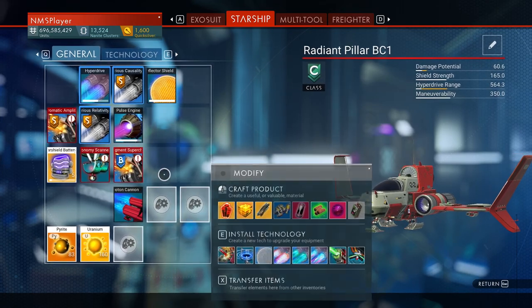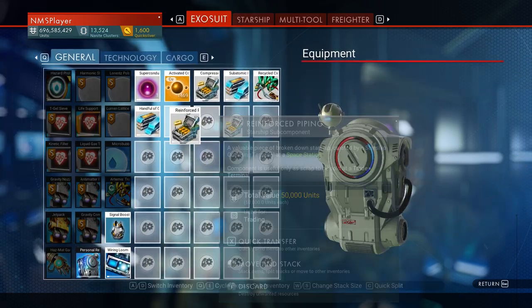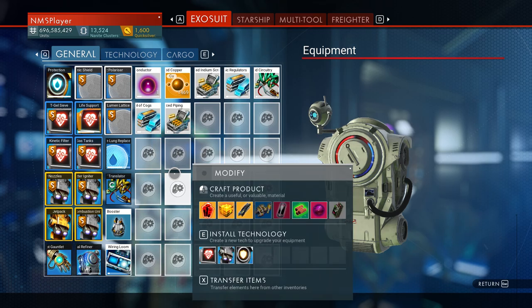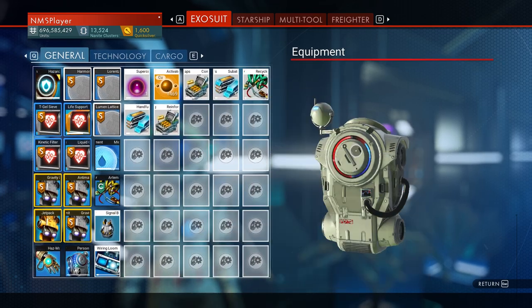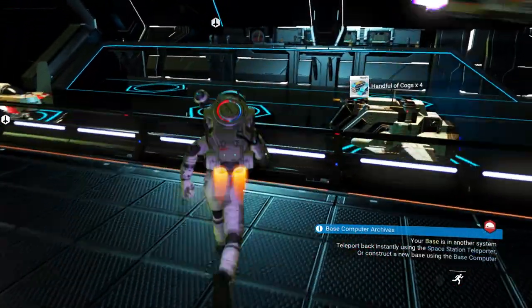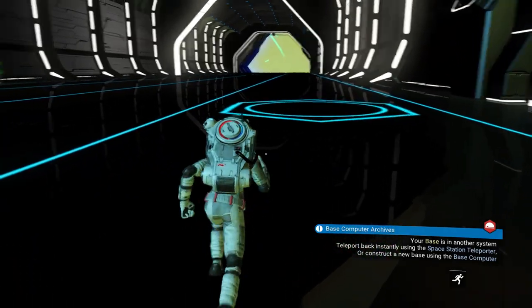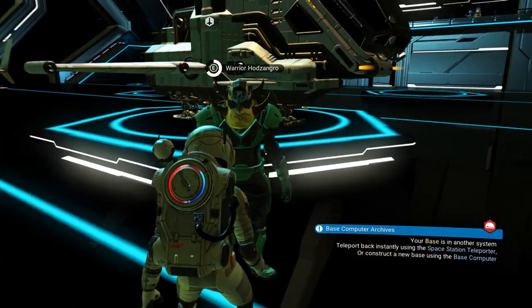Look at how busted this is — so many busted parts. Still no augments, but I got a superconductor. Alright, I'm gonna give up on augments from this system. He just got here — I'll sell stuff to him. Bye.